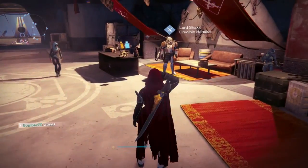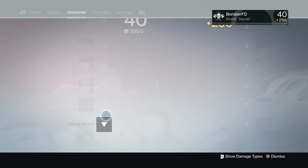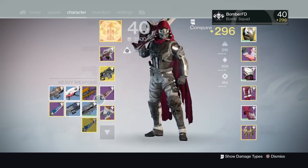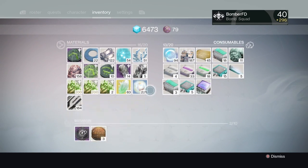Hello and welcome, BomberFD here. We are back in the tower and I'm going to show you how to skip some of your quests to get your exotic sword. First, to do this, you have to have completed this already and obtained an exotic sword.